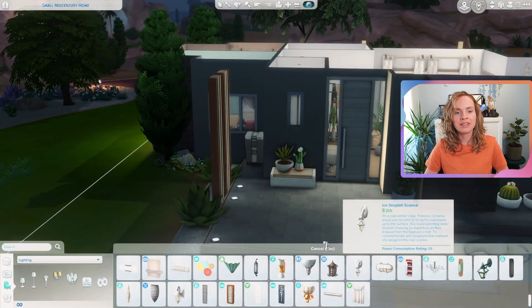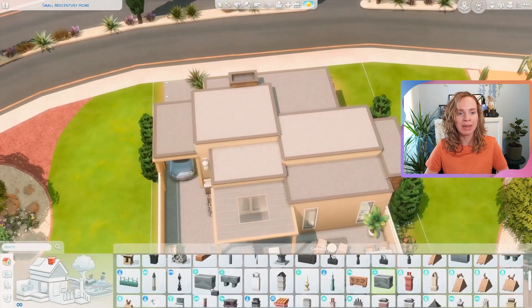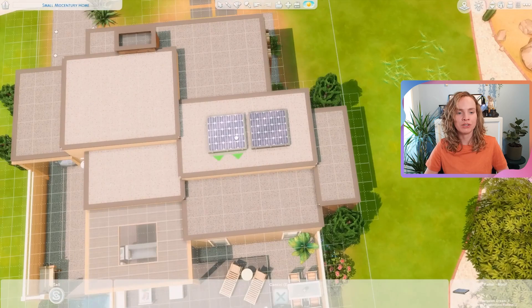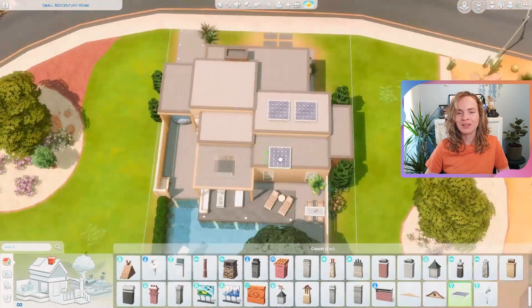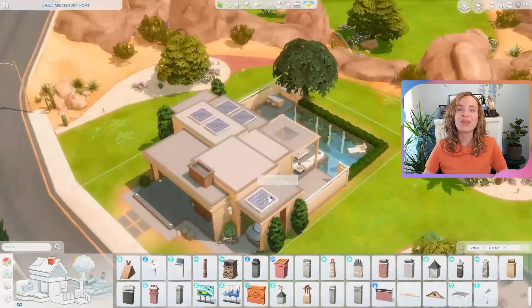After that I added some details to the roof. Since this house is so modern, I felt the need to add a couple of solar panels to make the house a bit more eco-friendly and to modernize it a little bit more. And that is basically it — let's jump right into the game and I'll show you the house in real time.